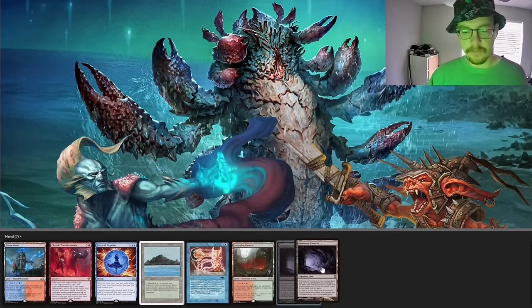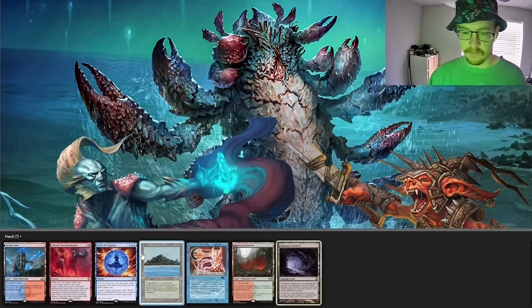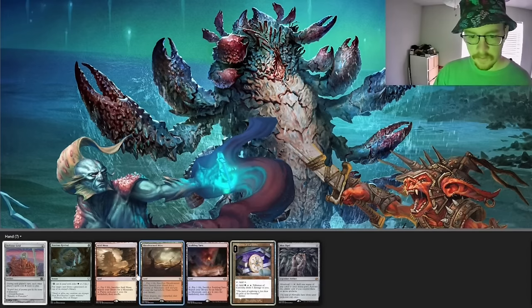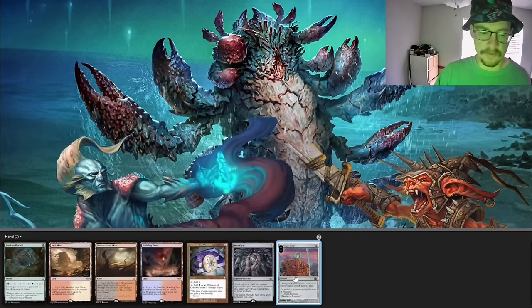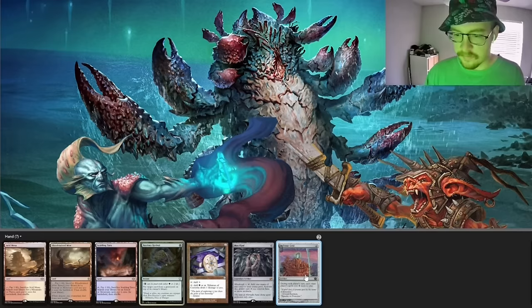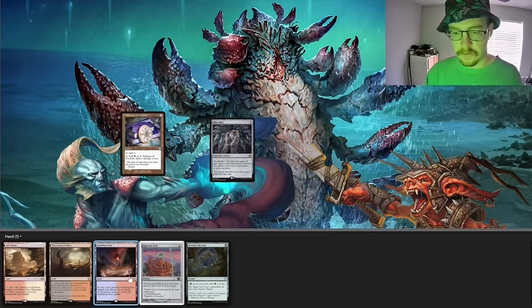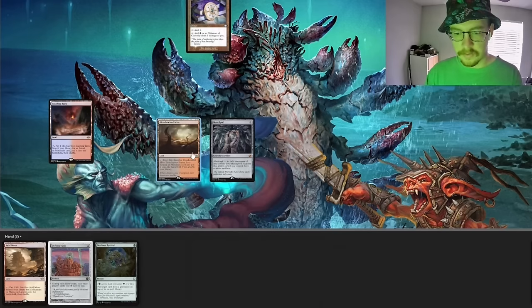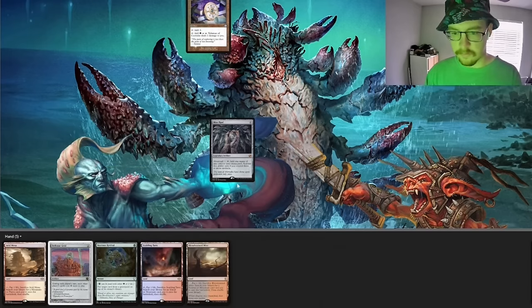If only we weren't going first, but even then I think we're down to a five here. We're going to five. With this hand I'm having to pitch two but we can get that Opal online. But the only thing this hand offers is like maybe putting together some Thrasios grind activations — get that four mana up by turn three. That's just not good enough. We'll go to four.